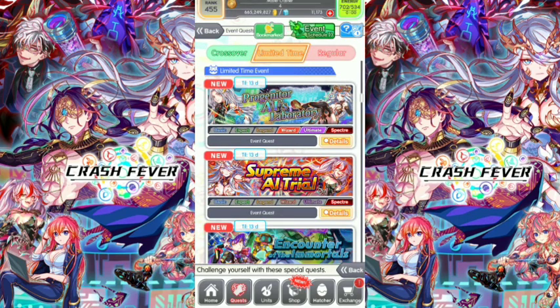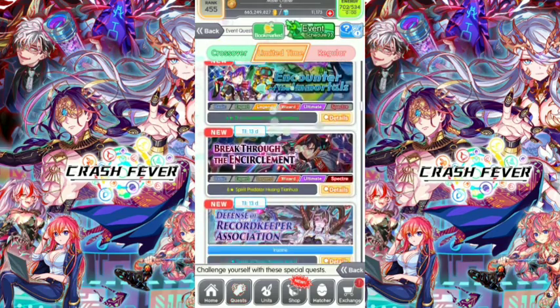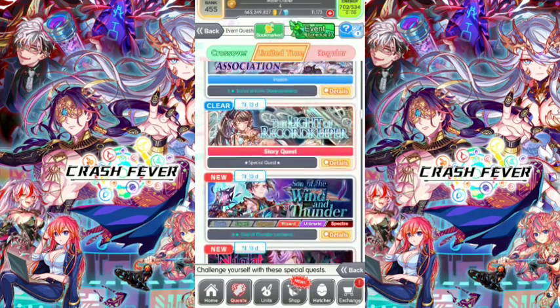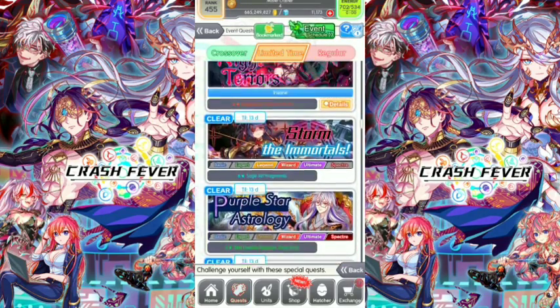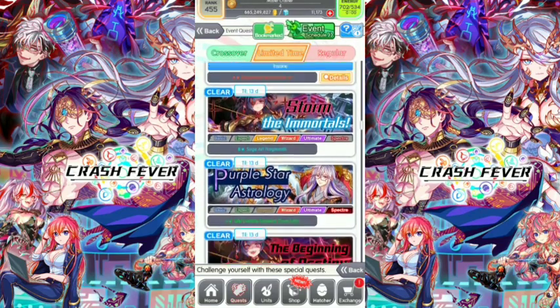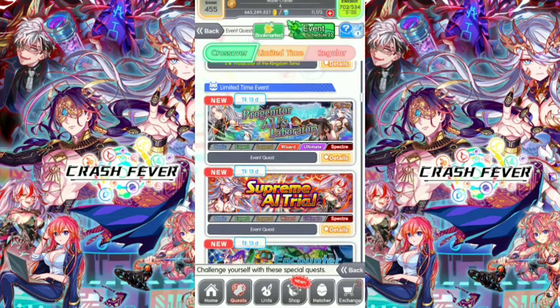On the fourth Celestial War, the first new event is Progenitor AI Laboratory, a wizard ultimate spectra quest. The next one is Supreme AI Trial, also a spectra quest. We've got two new ones, and the rest are the returning Celestial War events. There are very powerful units in this series — make sure to clear all these quests and get all these very powerful units.